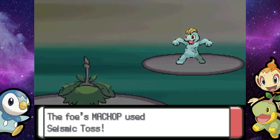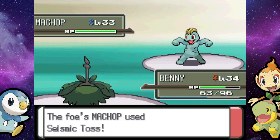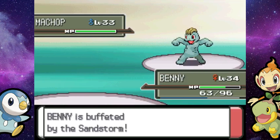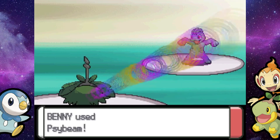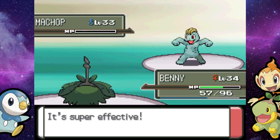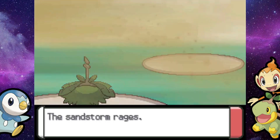Benny's got Psybeam, hopefully going to destroy this Machop. Hippopotas is still lagging behind a bit — I just really wish it could learn Dig. Apparently in Gen 4 it can't get Dig, which is pretty disappointing. If it had Dig, it'd be able to really fend for itself. But all it can do right now is hope for the best with the very inaccurate Sand Tomb and hit hard with Crunch, which isn't STAB, so it doesn't hit too hard.